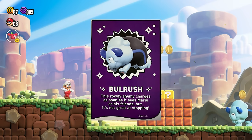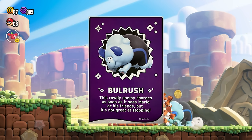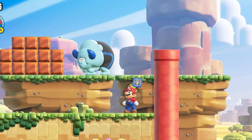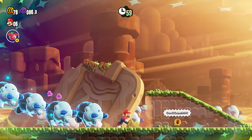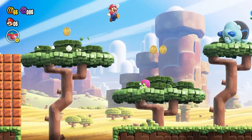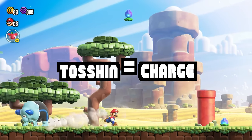Like right now — Bullrush! This rowdy enemy charges as soon as he sees Mario or his friends, but he's not great at stopping. Bullrushes seem like a mixture of a dinosaur and bison, and take center stage by stampeding during the Wonder Effect in a few different levels. In Japan, they call it Koshin, translating to charge.